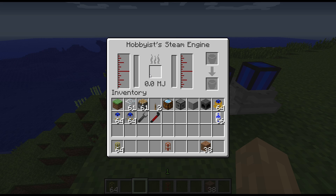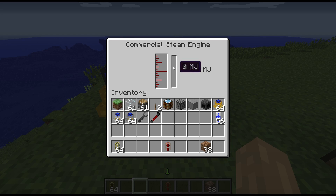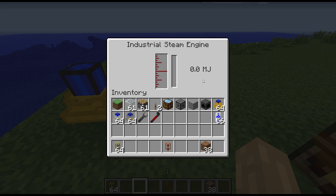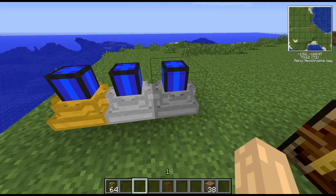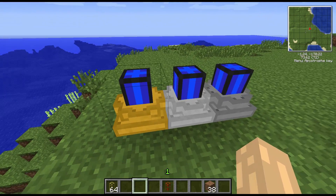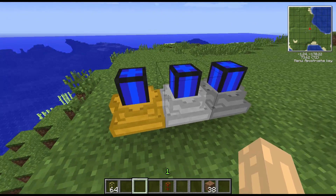It will output up to 2 MJ/t if you use external steam. The commercial steam engine, which is the next one up, will output four and it will show you how much steam you're putting in. The industrial steam engine, the last one, will produce eight. So there are the outputs of those three engines.